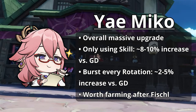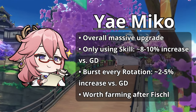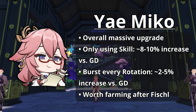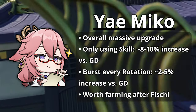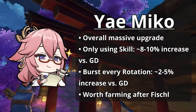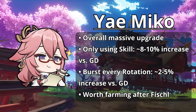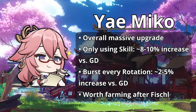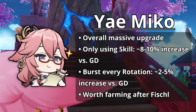Yoimiya also benefits greatly from this set, especially if you don't prioritize her elemental burst in rotations. However, if you plan to use her burst every rotation or even every other rotation, this set goes from about an 8-10% damage increase down to around 2-5%. Despite this slight decrease in priority, it still provides a massive upgrade at baseline, making it worth farming for Yoimiya. I would prioritize getting this for Fischl first though, then leaving leftover pieces for Yoimiya to use.